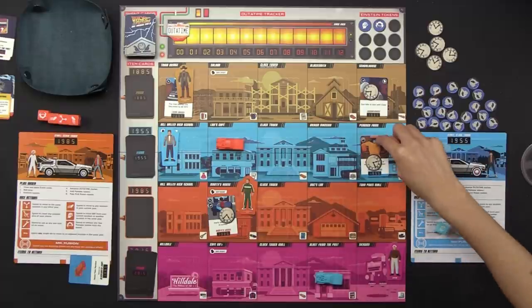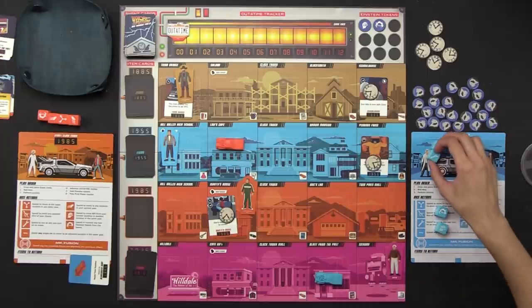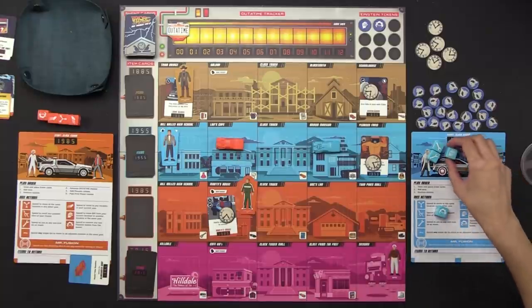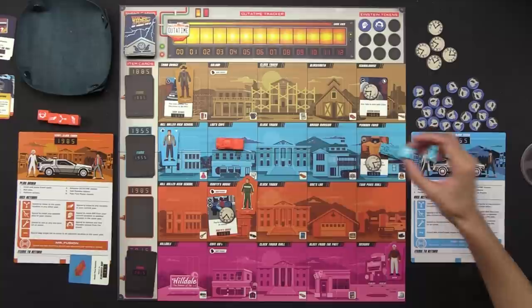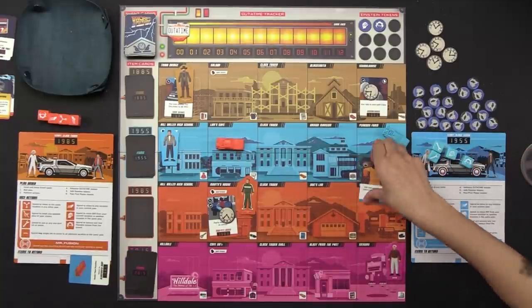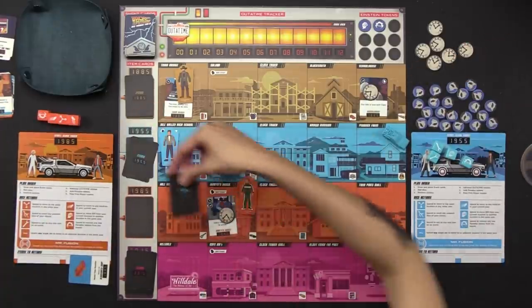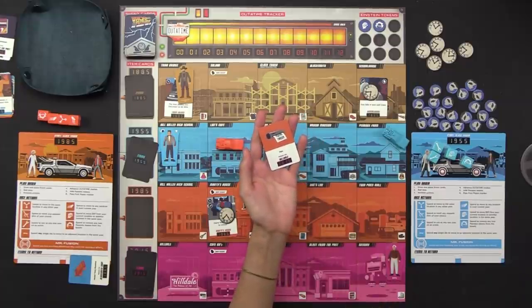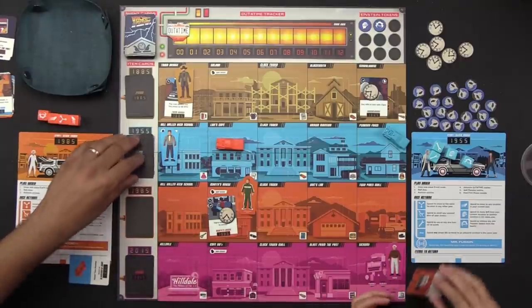I'm going to work on this event. I'll spend two wrenches as Mr. Fusion to move through time. Then I'll spend this punch just to move adjacent one space. I have a Doc symbol for that event's requirement — the event is resolved, the paradox token goes out, and I get to draw an item card from 1955. It's a fax that says 'You're fired' — I have to return it to Hilldale in 2015.